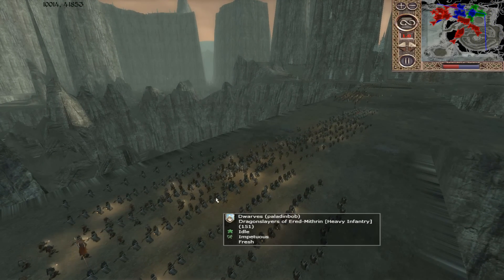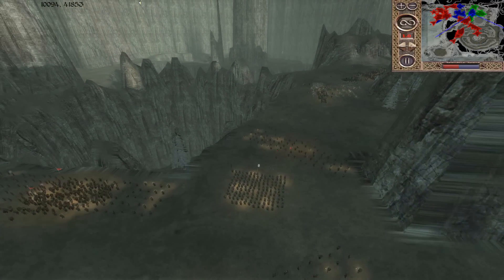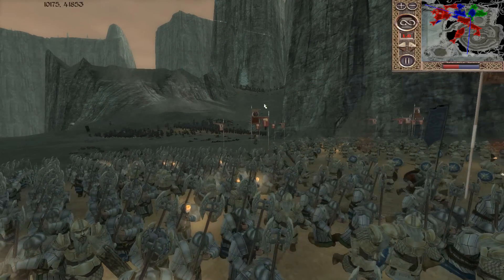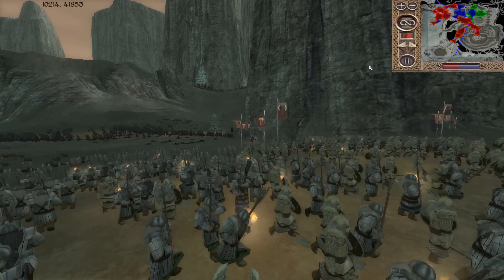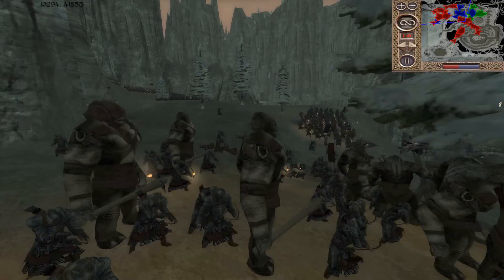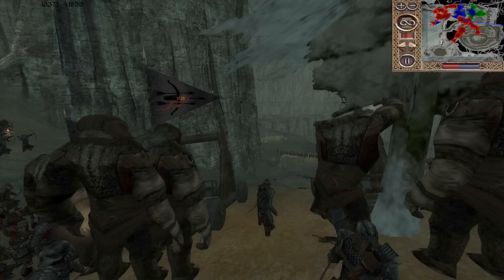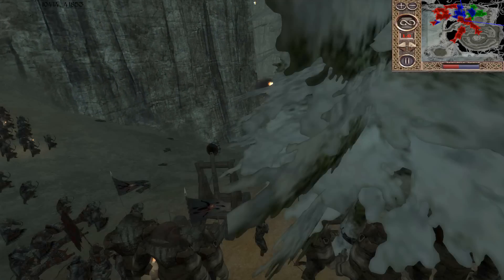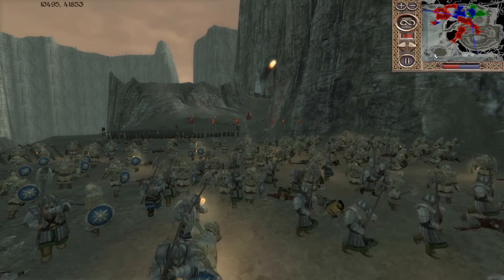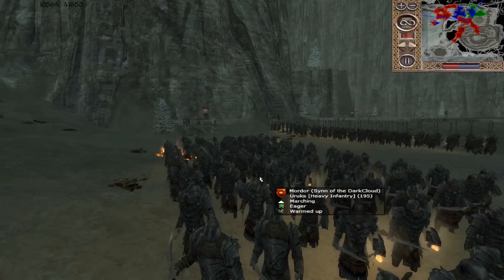What a crazy map — absolutely crazy. The dwarves are still feeling the wrath of those archers and the catapult. They're going to fire this catapult once again — it's a juicy target, a lot of dwarves. Looks like it's going to miss, but here comes another one, just nearly hitting the mountain but going too far. We also have some dwarven artillery firing at these Uruks, so there's a great artillery battle going on at this part of the fight.